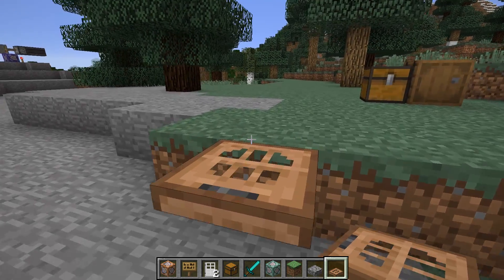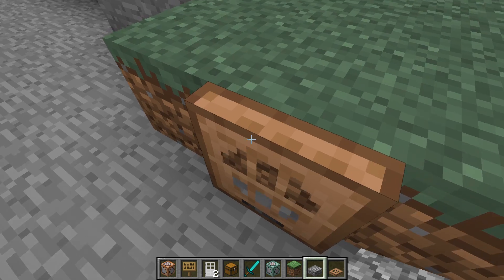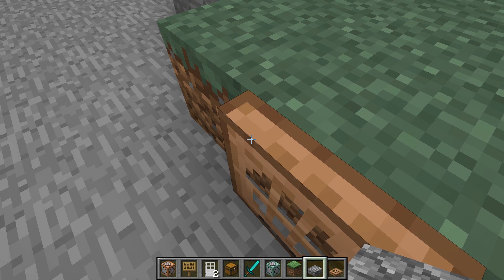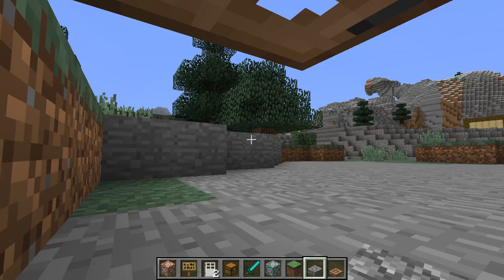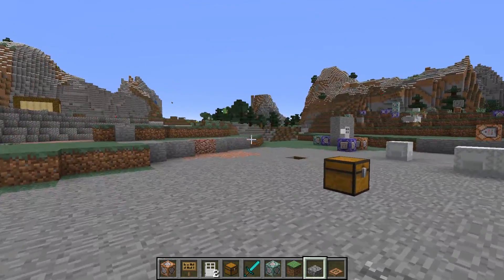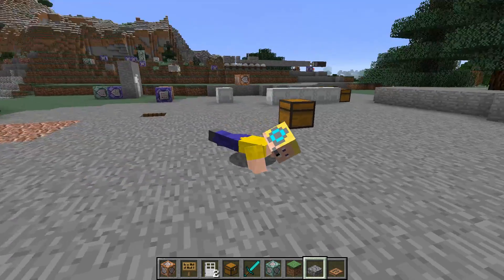Hello, my name is Exabyte, and in 1.14, they changed the mechanics so that if the player is crushed into a one-block area, instead of just getting crushed, the player will actually crouch and be able to walk around within that one-block area. So today, I'm going to show you a way to do that, even if you're not in a one-block area.